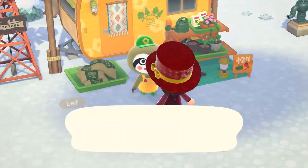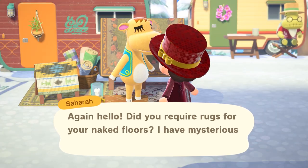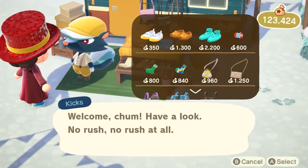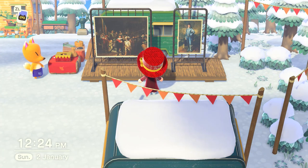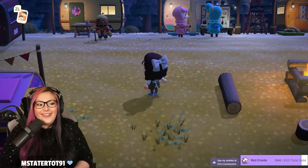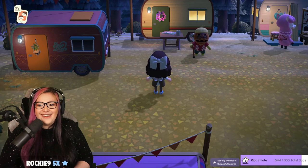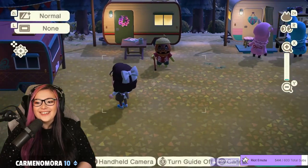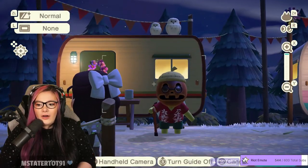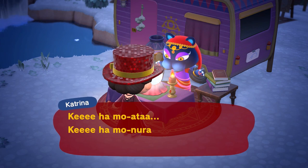Here's who the caravans are: Leaf sells plants, bushes, and crops for cooking, and also has a weed removal service. Savannah sells rugs, Kix sells bags and shoes, Reese and Cyrus can customize items, and Red sells artwork both real and fake. Then there's Tortimer who can help you access your storage, and finally Katrina who not only tells your fortune but can also help you build relationships with your villagers.